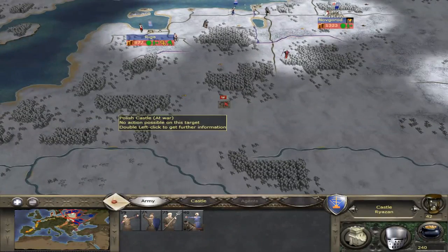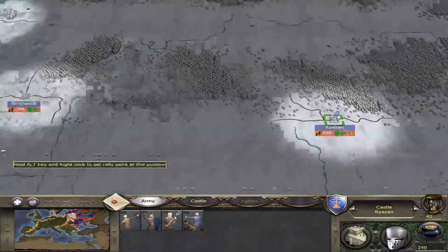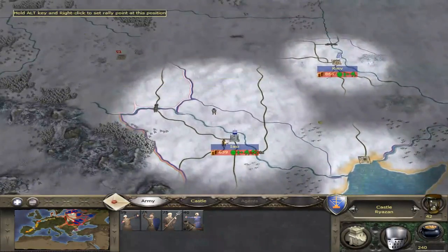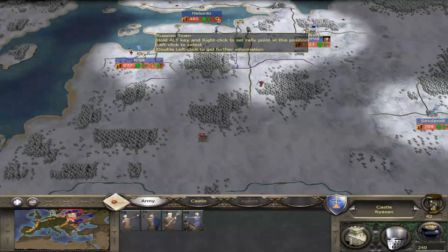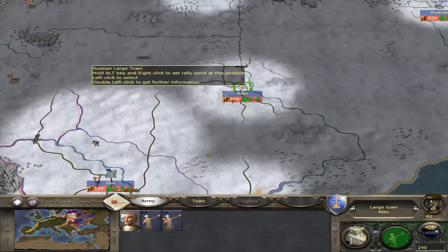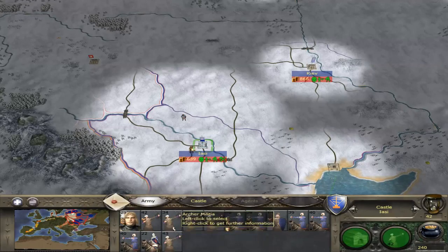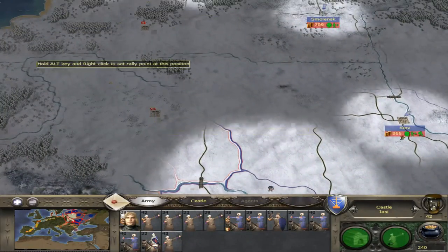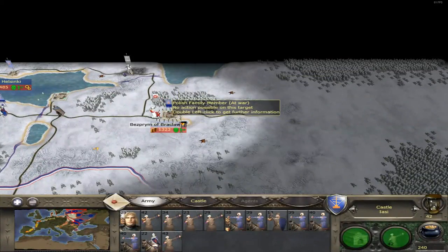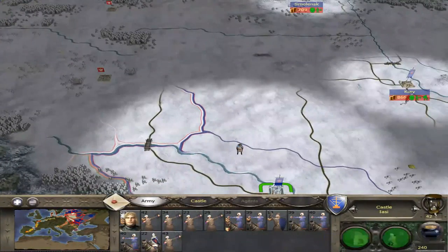Pretty soon we're going to take Moscow once we deal with Poland. After I take this Polish castle settlement, I'm going to focus and take Moscow, because a lot of people are telling me it's a very wealthy city. I'll let the troops here replenish, then we'll march and take out these two Polish settlements. Let's end the turn.